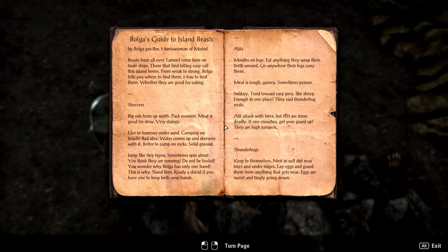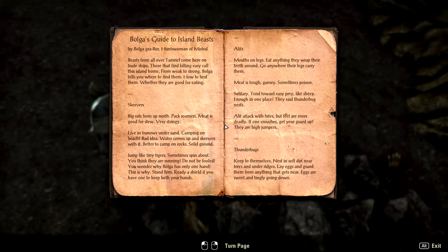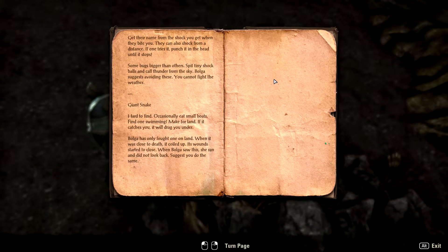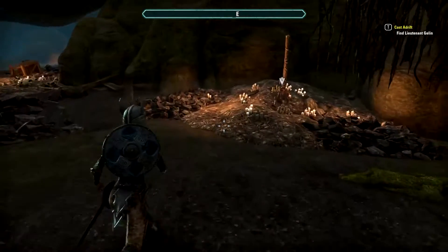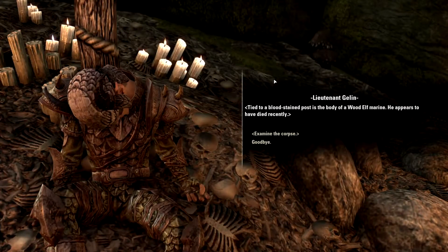No loot and stuff. Oh, what's this - a Guide to Island Beasts! I want that. There's some serious reading right there: giant snake, hard to find good skeevers, big rats, ellipses - mouths on legs - and then we have Thunderbugs. Well, we all know what that is. So just over here, Lieutenant Gallin - he doesn't look like he's doing too well. Tied to a bloodstained post is the body of a Wood Elf marine. He appears to have died recently.